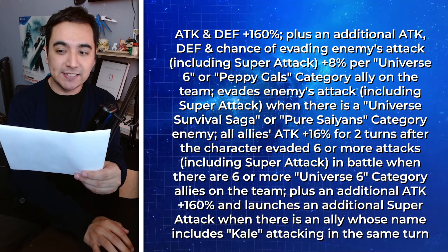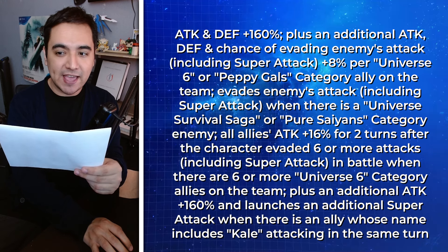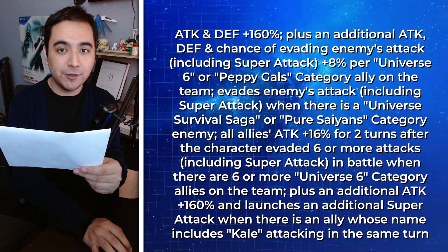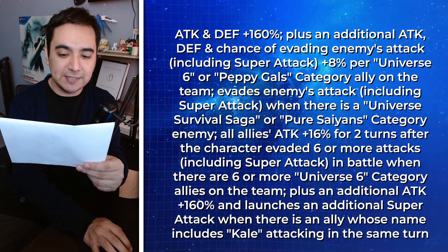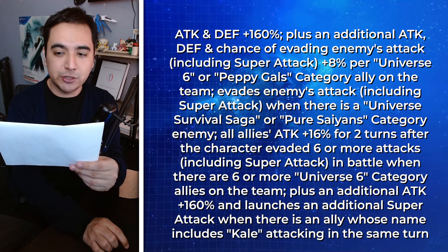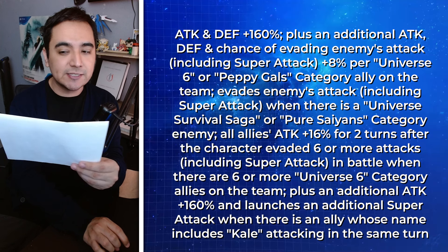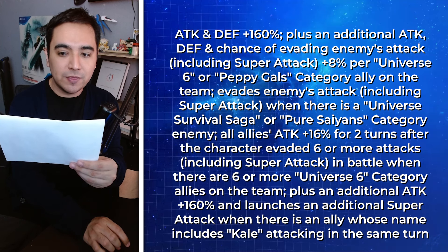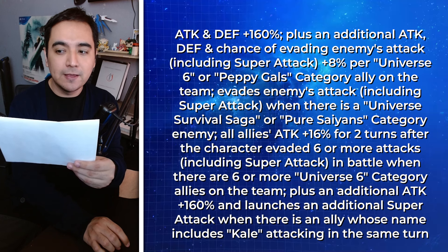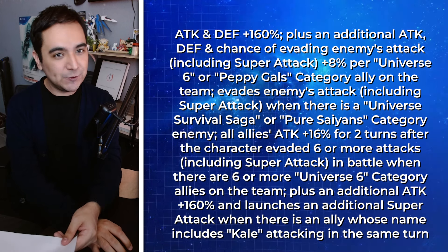Okay, here's the next question. This unit's passive skill is: Attack and defense 160%, plus an additional attack and defense and chance of evading any enemy's attack, including a super attack, plus 8% per Universe 6 or Peppy Gals category ally in the team. Evades enemies' attacks, including super attacks, when there is a Universe Survival Saga or Pure Saiyans category enemy. All allies' attack plus 16% for 2 turns after the character has evaded 6 or more attacks, including a super attack, when there are 6 or more Universe 6 category allies on the team. Plus an additional attack plus 160% and launches an additional super attack when there is an ally whose name includes Kale attacking in the same turn. What unit is this?